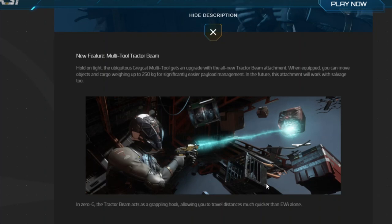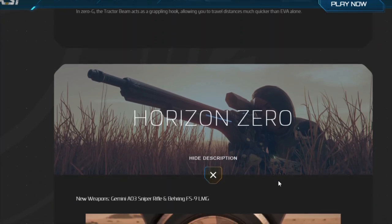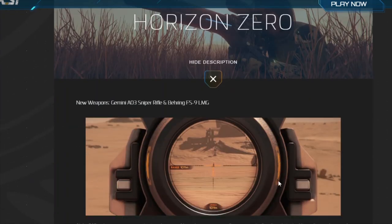The Fill Manipulator is of course the multi-tool tractor beam, which is fantastic in EVA. If you want to go a little bit faster than your EVA suit can afford, or carry items, this is a great tool for that.